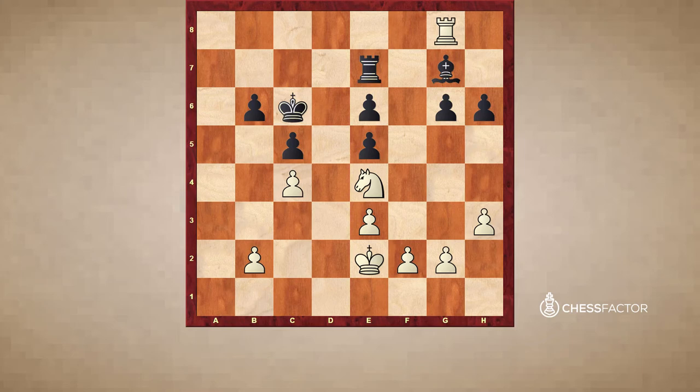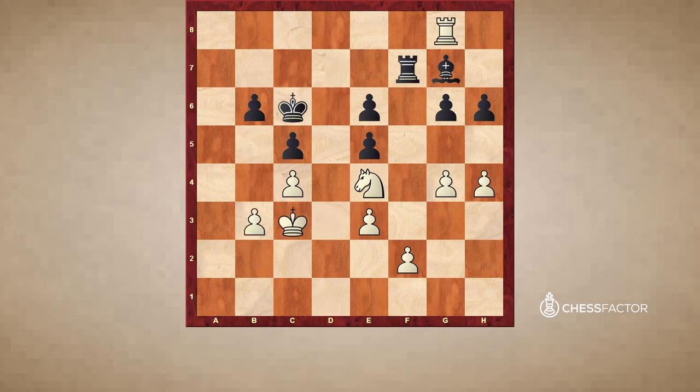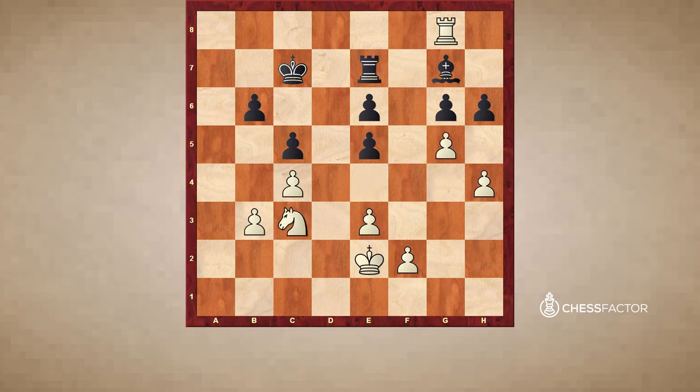Kc6, and now it's important to not undertake immediate action. First we have to realize black has no counterplay at all. Therefore, what we do is improve our position to the max — and that's what Alekhine did. He played h4, Kc7, and just pushed his pawns on the kingside. Kd3, Rd7, Kc3, Rf7, and b3 — just perfecting his position. Kc7, Kd3 back, so no hurry at all. Rf7, Nc3, Re7, and g5. The bishop on g7 is completely paralyzed.